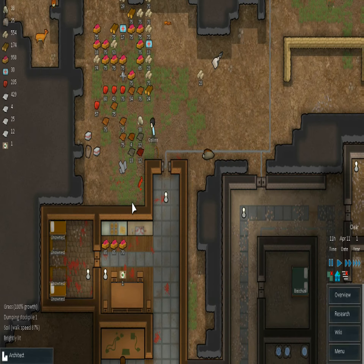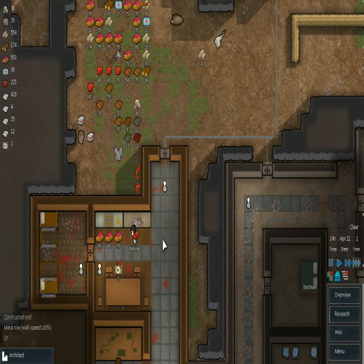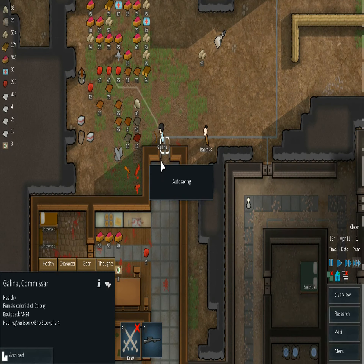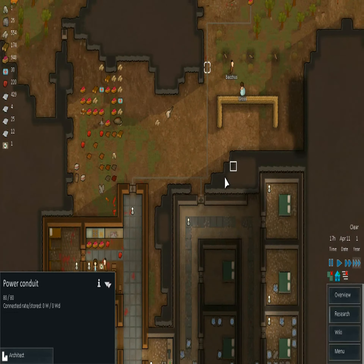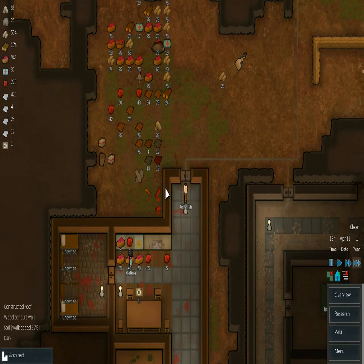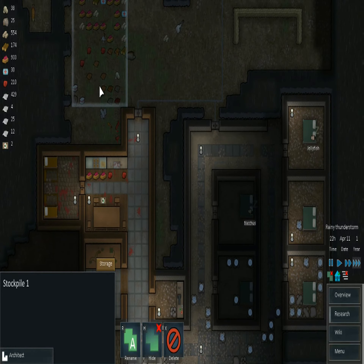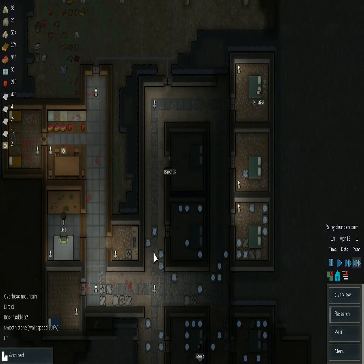I'm going to make a stockpile the same as this one, only with meats, so my cook can very quickly access all her needed materials for meals. There's nothing there right now, but you can tell her to go haul some and she'll restock it. The finer the meals get, they do take longer — you don't really notice it until the lavish meals. Lavish meals take a good hour or two to make in-game. It's really ridiculously long.